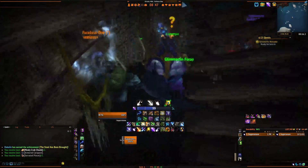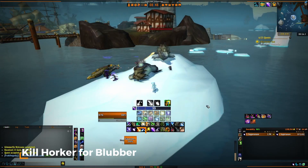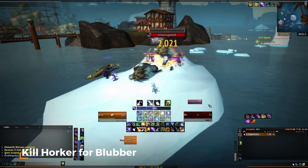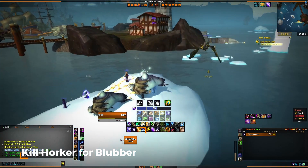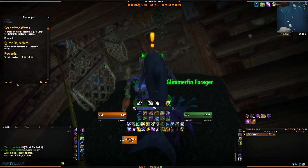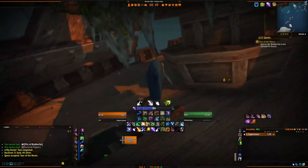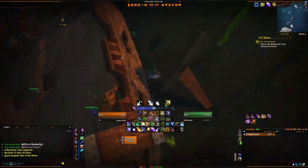Glimmergut will happily accept your gift and ask you to collect a blubber from Horker, a seal located on a nearby iceberg. Once you have killed Horker for the blubber, return to Glimmergut. He will then ask you to talk to the Glimmerfin Oracle located inside the bottom of the shipwrecked boat, and they will send you out to collect a giant pearl.